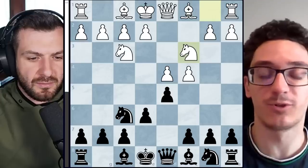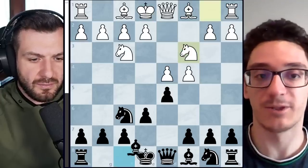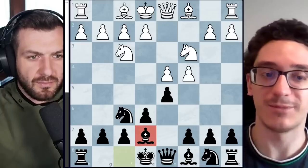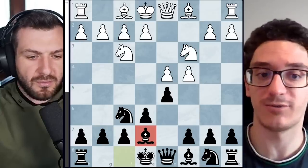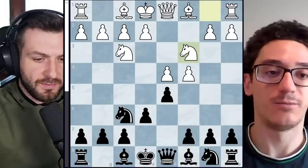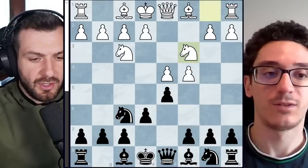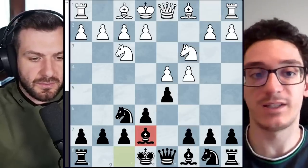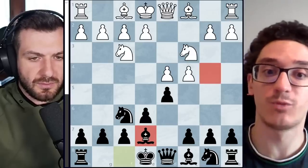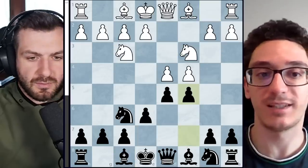Knight c3 opens up a huge amount of possibilities for black. For example, after knight c3, bishop to b4 is the Nimzo-Indian defense; bishop to e7 is commonly referred to as a Queen's Gambit Declined but can lead to all sorts of other names depending on if white plays bishop g5 — and c6 is the Semi-Slav defense. Bishop e7 was hotly contested in your match in 2018 against Magnus.